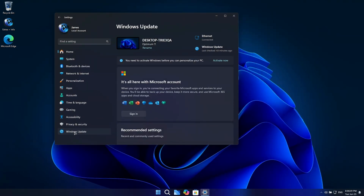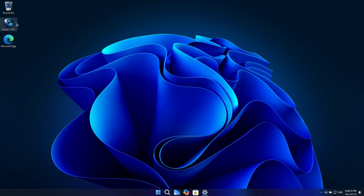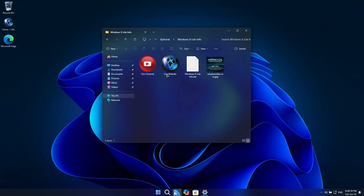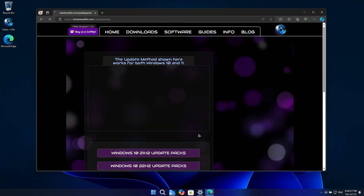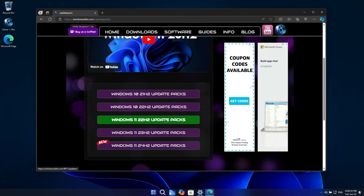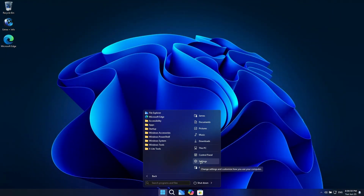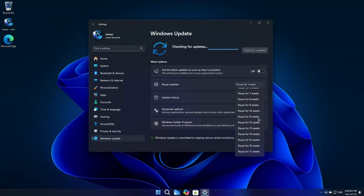Automatic updates are paused until the year 3000. Keeping them paused will help keep your OS bloat-free and running with minimal background services. You can safely leave them paused and download update packs from our website, which is our preferred and recommended method. But if you'd prefer to use automatic updates, they are fully supported and can be enabled by hitting the Resume Updates button. After resuming them, we've included the option to pause them again for up to 10 years.